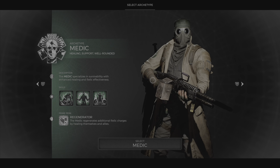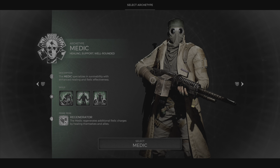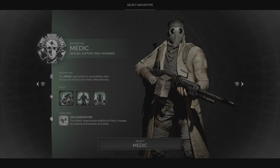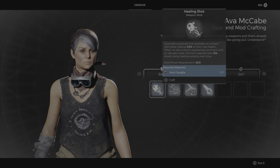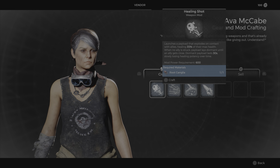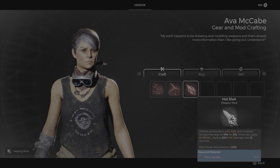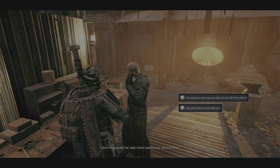Next up we have the Team Medic. The Medic specializes in survivability with advanced healing and relic effectiveness. He also comes with a medium to close range weapon. This game also comes with mod crafting — as you kill enemies and bosses, you get different pieces from them that you can use to craft different types of mods, from damage to healing.